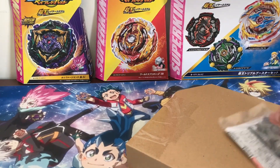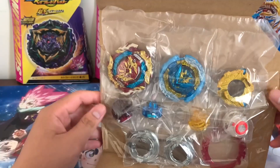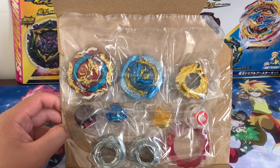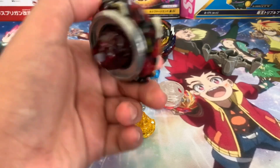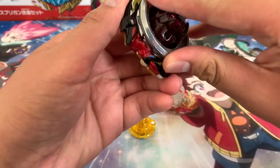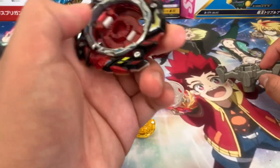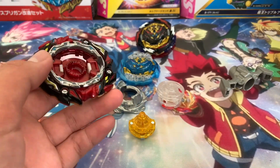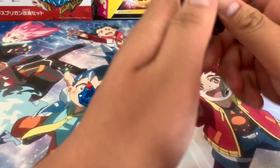Let's get the bey out. It comes with a tool to change the actual spin direction. Here are all the parts: Astro Spriggan with the Over disc, very round, and the Quattro driver with four mode changes. With the tool you can flip the spin direction, flip it over, and put the chip on the opposite side for opposite spin direction. Pretty cool — let's put it together.